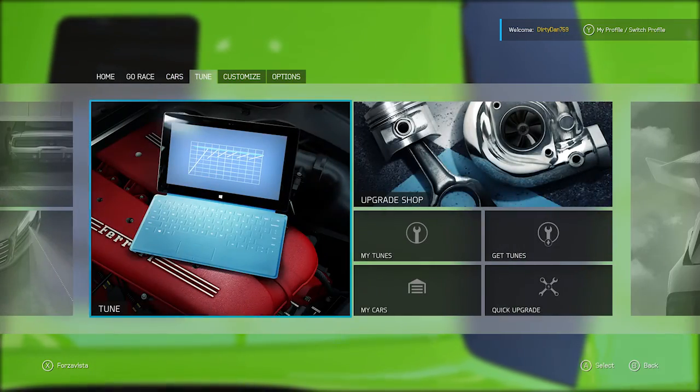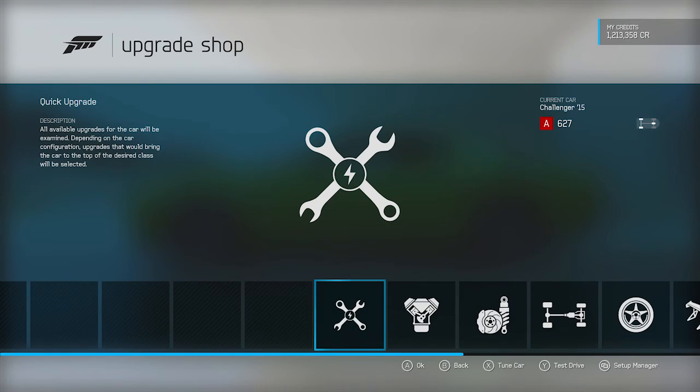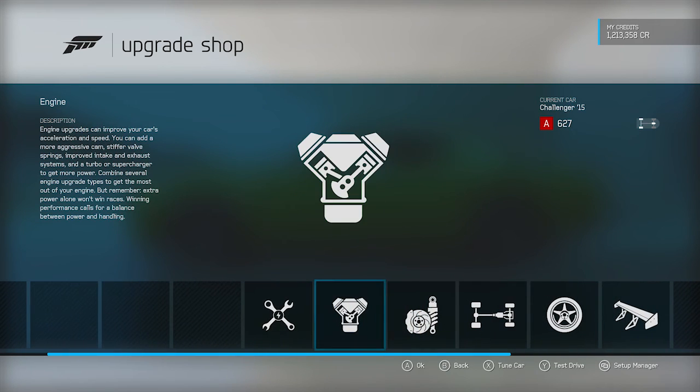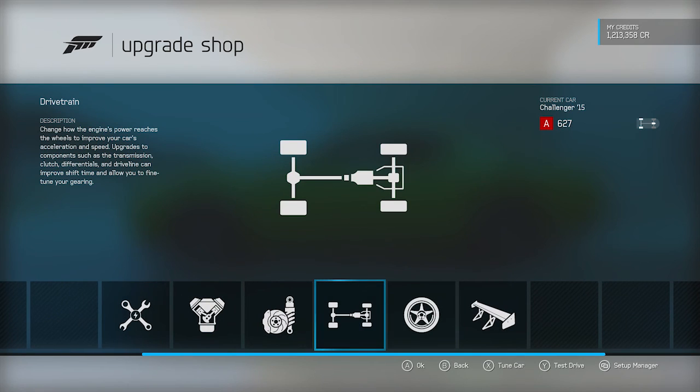Anyway, we're doing a drag build. The last serious drag build I did other than that Charger Daytona was in Forza 5 — I built a '69 Camaro drag car and it was actually pretty good. It was a 10-second car, ran like 10.9 or something. The only problem is it was B-class and nobody ever wanted to race B-class cars in online drag lobbies. I'd say 'hey guys, could you drag B-class?' and they'd just say no.